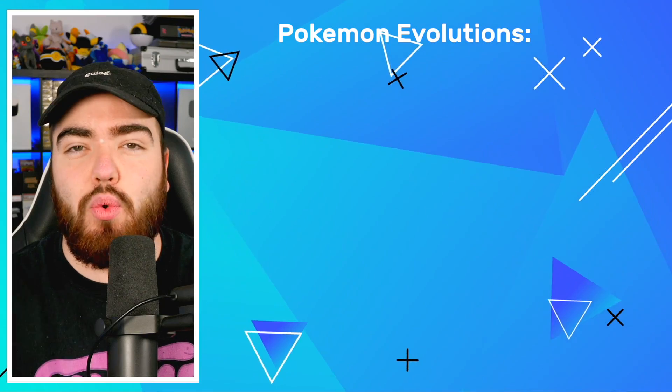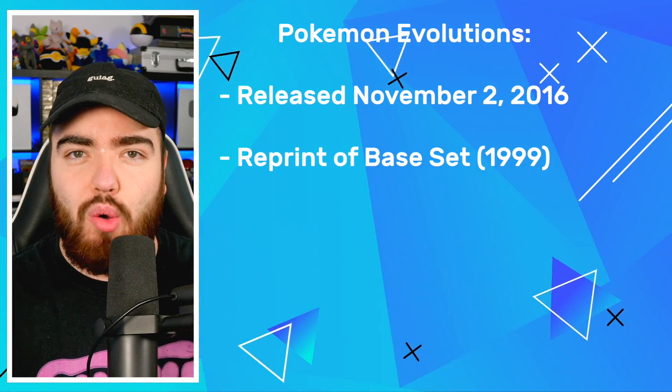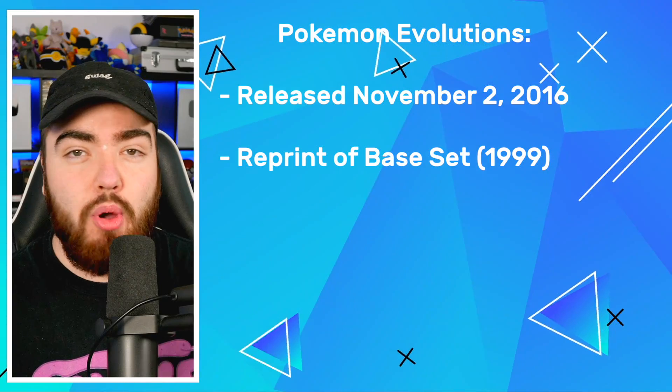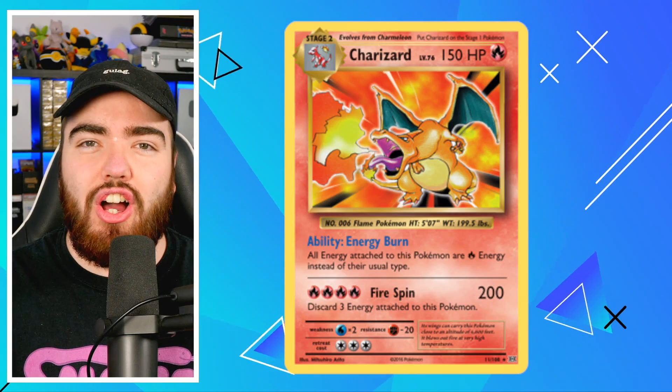I'm sure most of you know what that set is, but for those who don't, let's give you a quick crash course. Evolutions is a set that came out in the XY era in 2016, but it is a reprint set of the original base set, aka the first Pokemon cards to ever be printed in English. So yes, that does mean you can get the elusive Charizard holo.